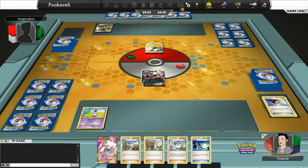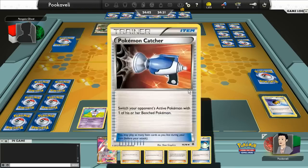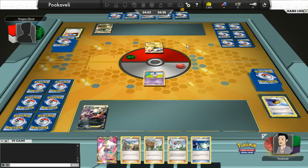The whole point of this deck is to get Gothitelle with the Dark Energy on it. Then you can use Deck and Cover with Accelgor, you can use Mew EX to copy the Accelgor's attack, you paralyze your opponent every turn, and you set up the Gothitelle. That way they cannot use cards like Switch to move their active Pokemon and get out of paralysis. That's the main point.